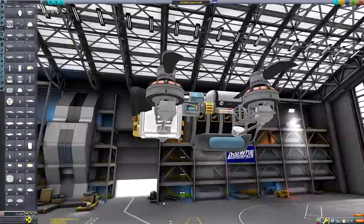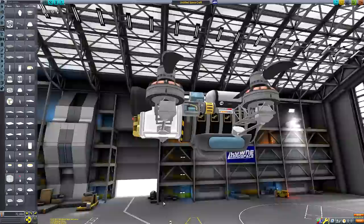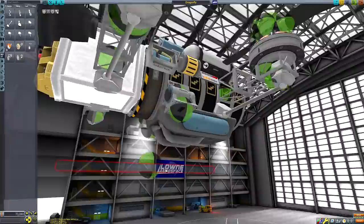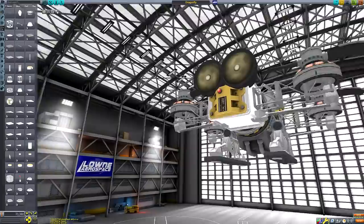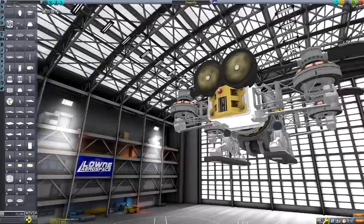First, we need to perform a reconnaissance mission of Laith to properly assess its atmosphere and establish a good location for a surface base. Enter this small drone I'm building here. I've called it the Dragonfly, in tribute to NASA's proposed probe of the same name that they hope to land on Titan by 2034. It's a mission I'm very excited for, as Titan could potentially be the home of extraterrestrial life.